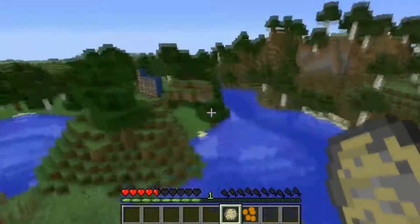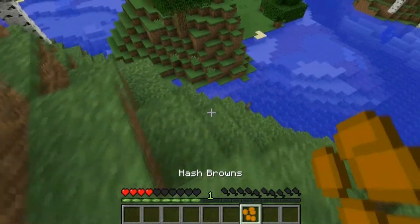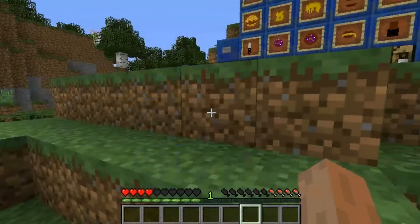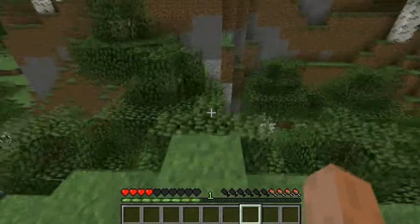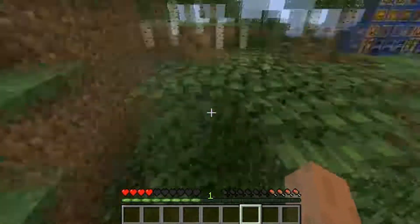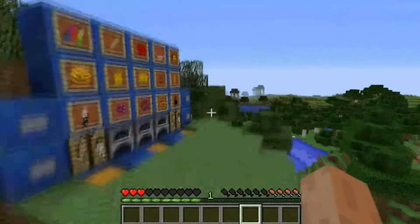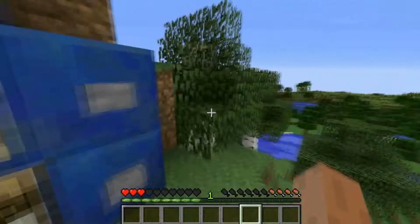Then we have raw hash browns, which is the other item that cannot be eaten. And then we have regular hash browns — doesn't give you that much food, but it gives you water breathing. So if you're going to take on the guardian temple, you should bring hash browns. That's everything added so far.